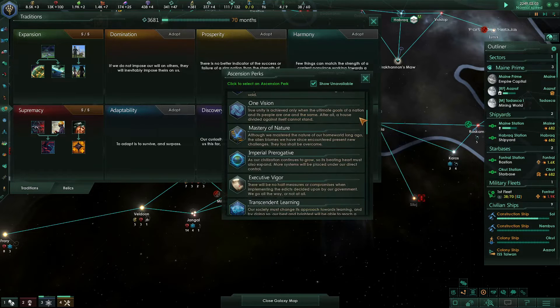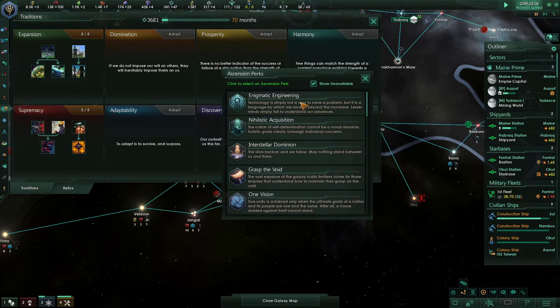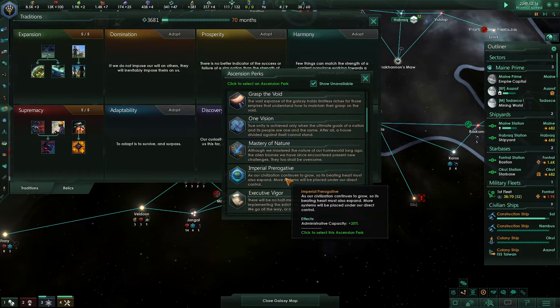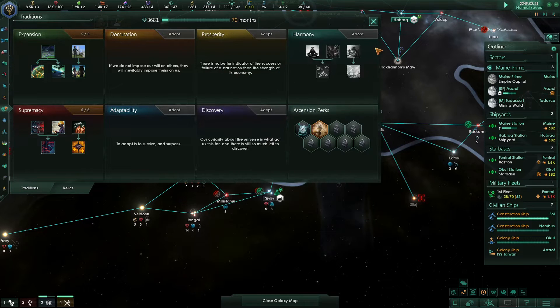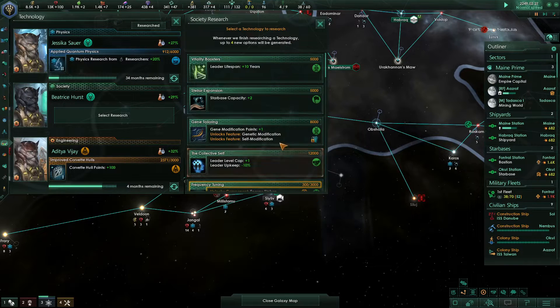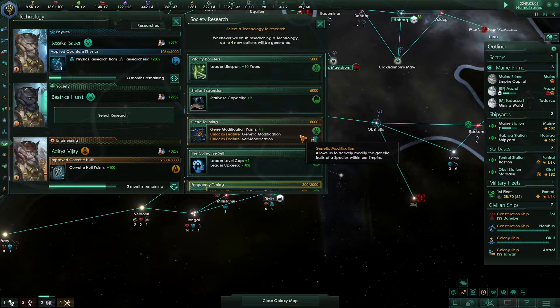Taking them and putting them on our relic worlds would be pretty cool - a great way to get some extra speed there. Mastery of Nature is great but it's too expensive right now, we don't have the alloys. The first time I took Technological Ascendancy. Enigmatic Engineering - no. Interstellar Dominion - no. Grasp of the Void - no. One Vision - no. So Mastery of Nature would be nice, but taking the rating would give gene modification points - that would be cool and unlocks some other tech further down the line.